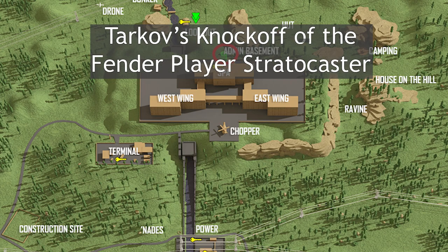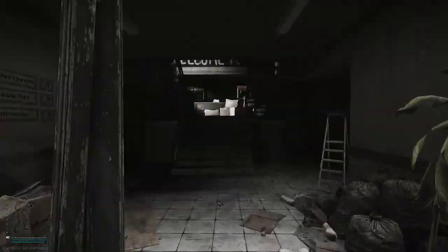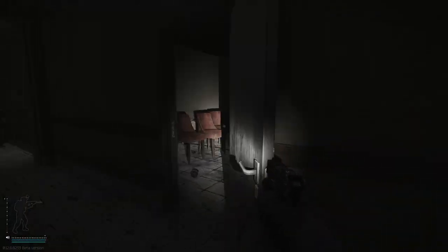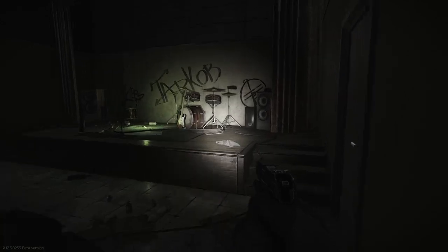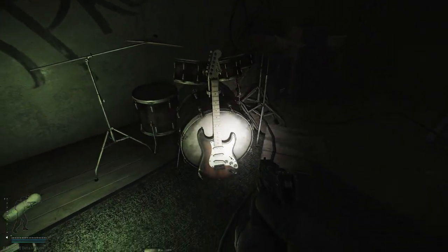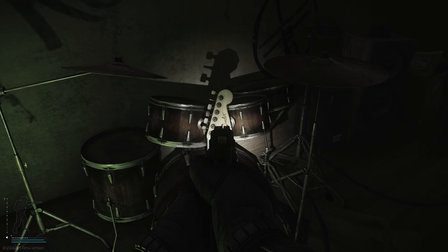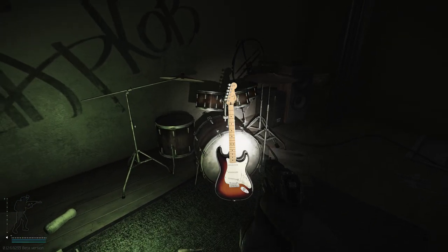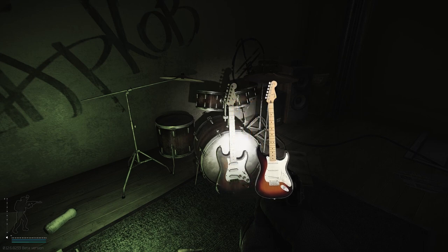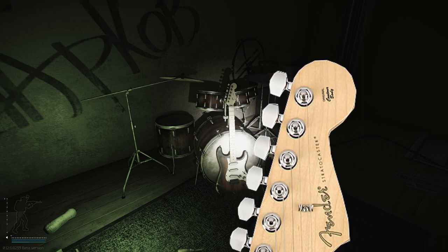Coming to easter egg number four on the list is the Bender Player Stratocaster guitar. This easter egg is located in the health resort on the second floor. This is a very obvious parody of the Fender Player Stratocaster. The only known difference is that the actual guitar displays Fender on the headstock, while the Tarkov version displays Bender.